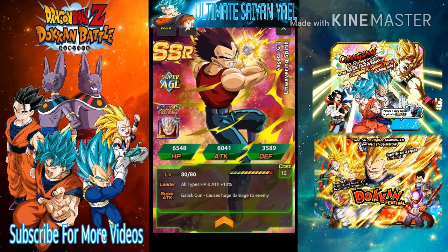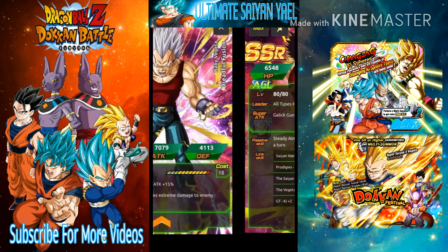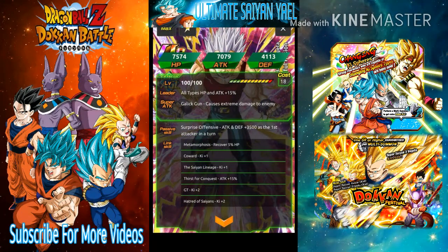Now for the GT cards coming our way — this Vegeta is a farmable, free UR. You can farm him and then Dokkan awaken him. His passive, Steady Aim, gives attack and defense plus 2000 as the first attacker. He then Dokkan awakens into Baby Vegeta, who gives all types attack and defense plus 50%. His awakened passive, Surprise Offensive, gives attack and defense plus 2500 as the first attacker in a turn.